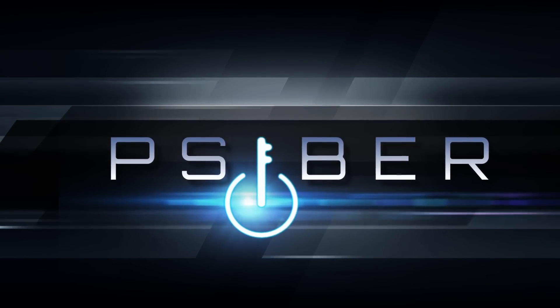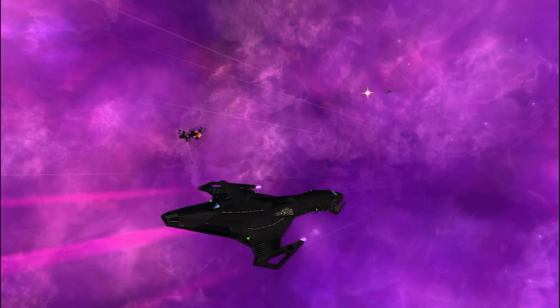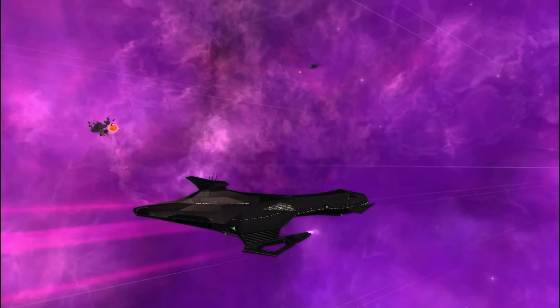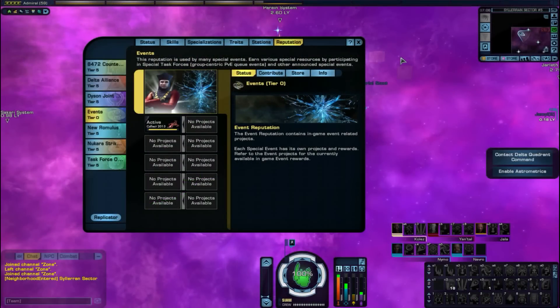Hello guys, this is Cyber and today we'll be checking out the Kobali Samsara Cruiser in Star Trek Online. In order to obtain this ship you have to complete the 5 year anniversary event mission obtained from Q. This is the Omega Molecule Stabilization Daily mission.